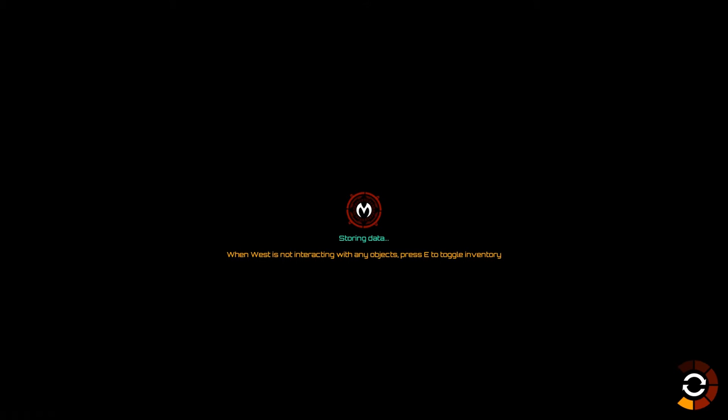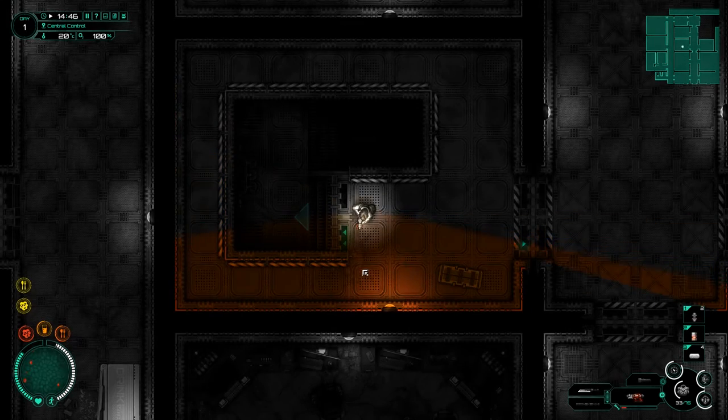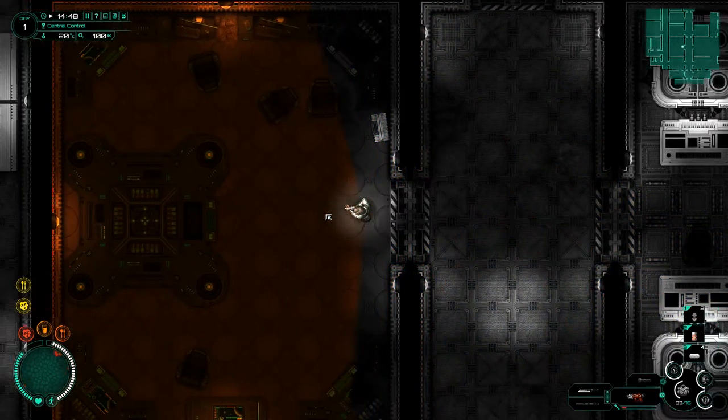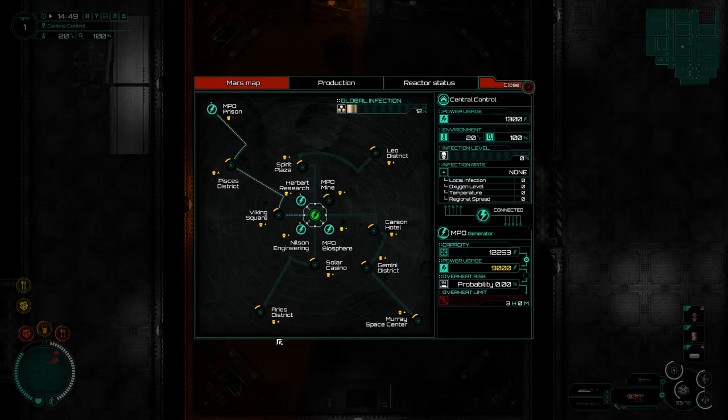I keep forgetting that Nelson Engineering is literally just a walkout but everything else has a directionality to it. Let's go check out this mine. I've noticed I'm tired, hungry, and thirsty — we're coming up on our second day inside the Mars colony. Let's check the power production here. This is our global infection rate — 12, that's all right. Let's try turning on the mine as well. Connected — that takes us up to 10.3. Pretty good.